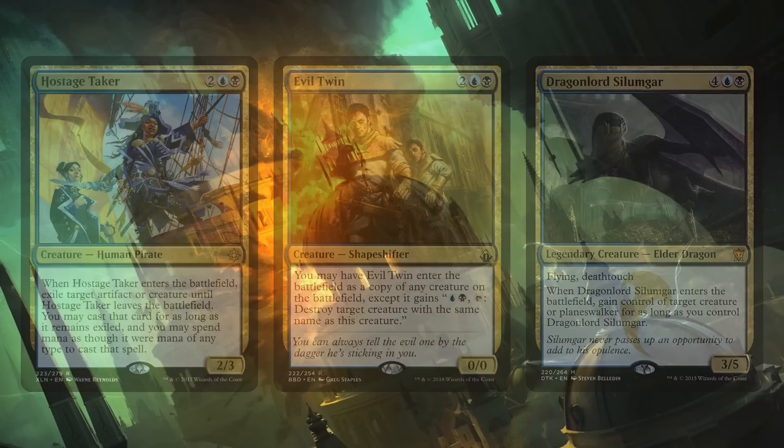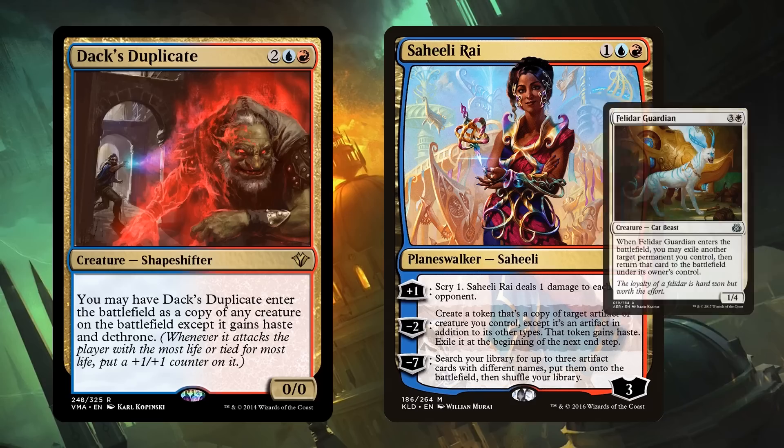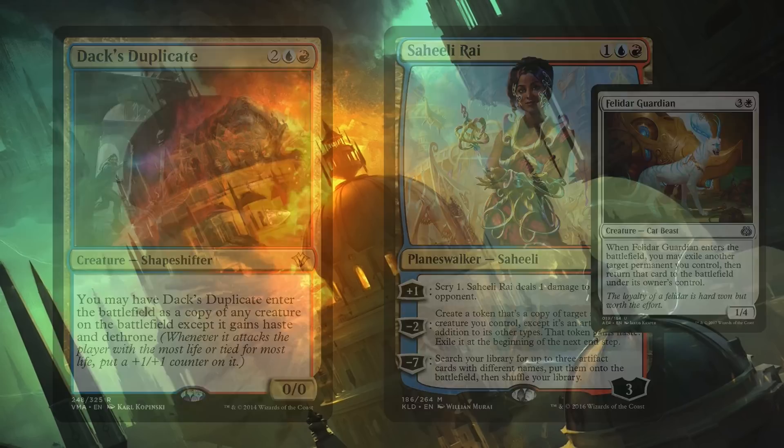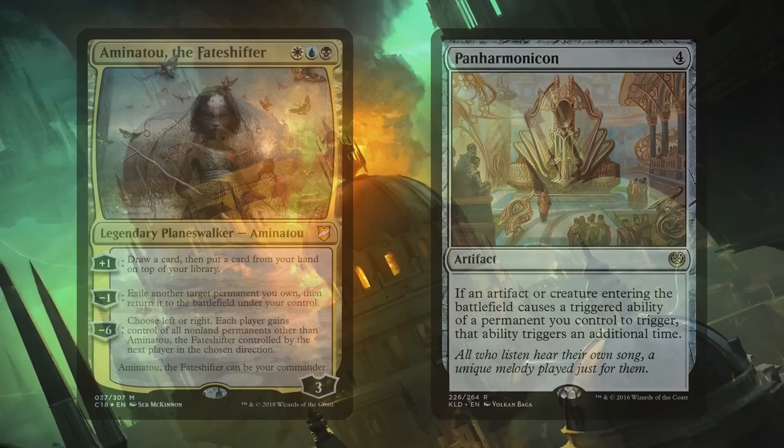We can also include copy effects like Dack's Duplicate and Saheeli Rai. As long as we have Saheeli Rai in here, Felidar Guardian and the Copycat combo — even though it's mono-colored — sure, Copycat, get on in here. And as long as we're breaking the rules about two-colored cards, there might be a few other ways to double things up. Aminatou the Fate Shifter is three colors — Esper — so you can never draw this card off Niv-Mizzet.